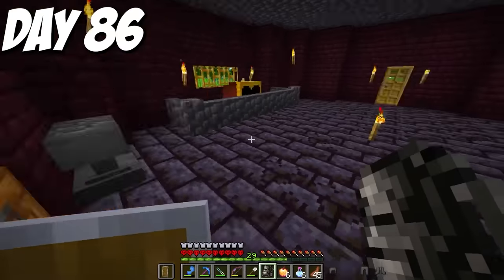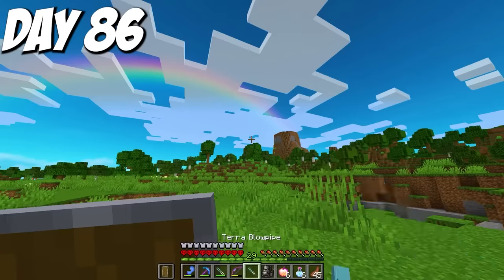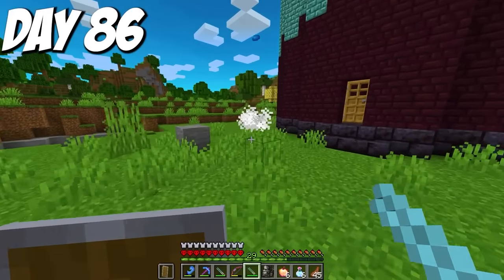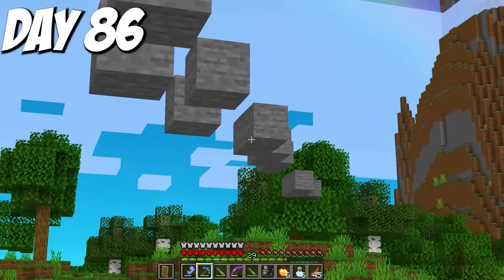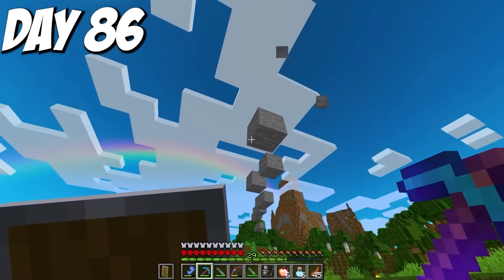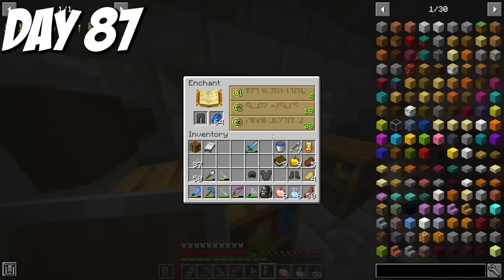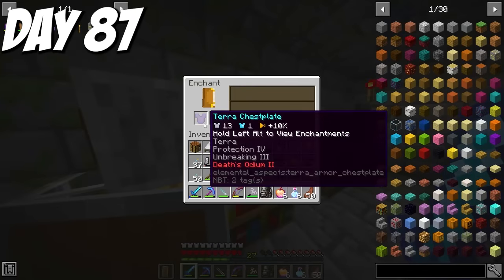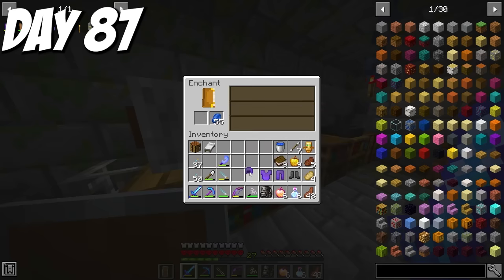I tested the Terra blowpipe and it made a stone bridge of sorts to wherever the dart landed — could be useful, though not really the best. I just wanted to enchant the Terra gear and then defeat the Terra aspect. Day 87, I headed for my mob farm for my final enchantments. I enchanted my leggings — very good enchantments. Next my chest plate — also very good. I didn't even have to reset the table and had already gotten Protection 4 twice in a row. Then a third time in a row, Protection 4 on my helmet.